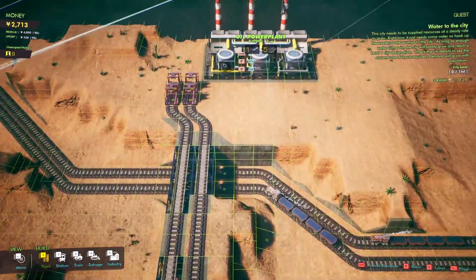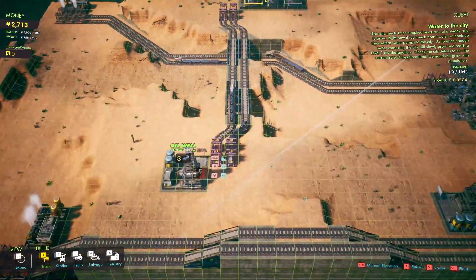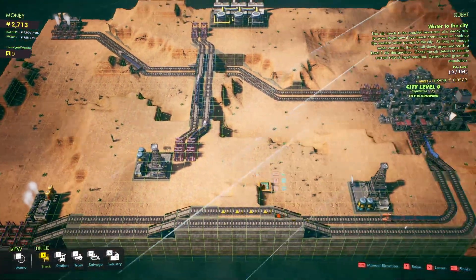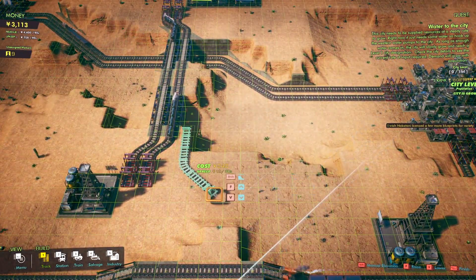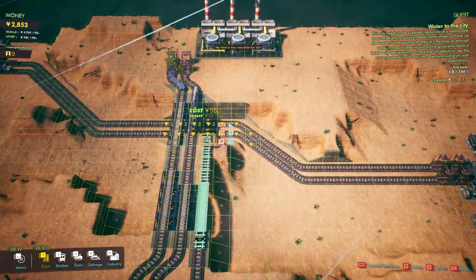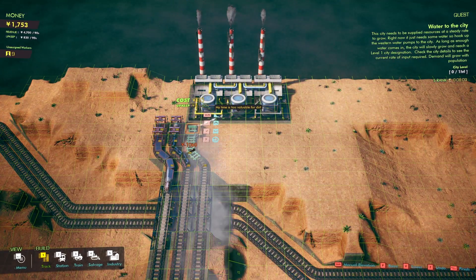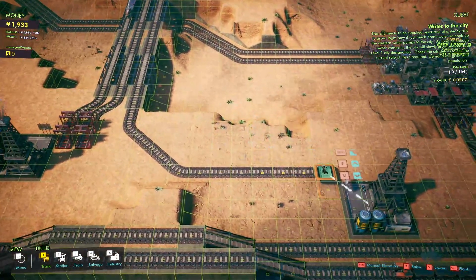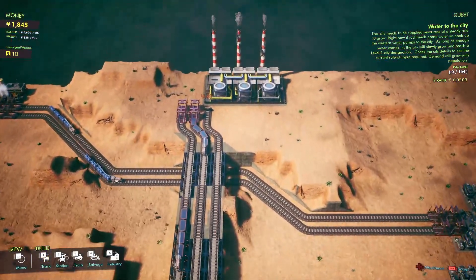We could probably build another train line here to deliver even more oil. How much do we have here — three? So we want to start using this other one. We'll go over here and connect to this oil well. All is good in oil well. We'll connect there just so everything looks nice, and we can build another line here, but we'll do that later.